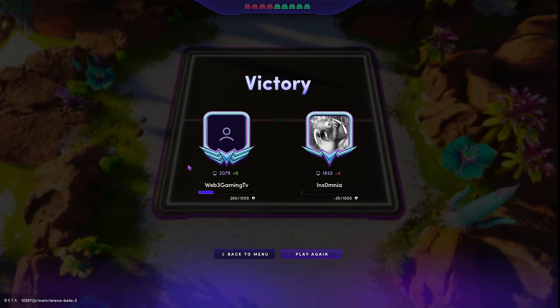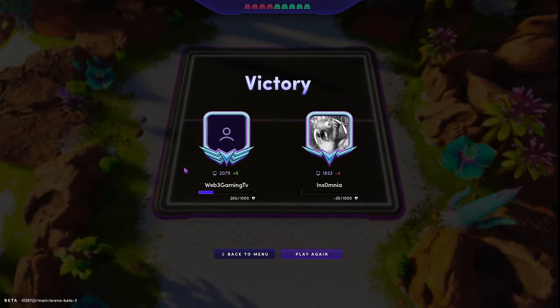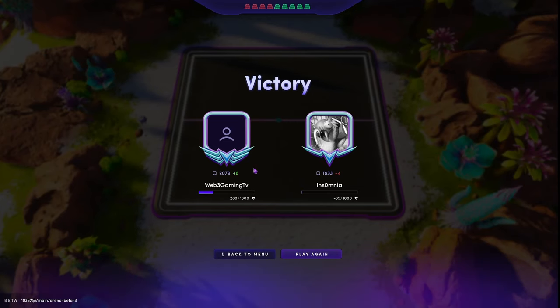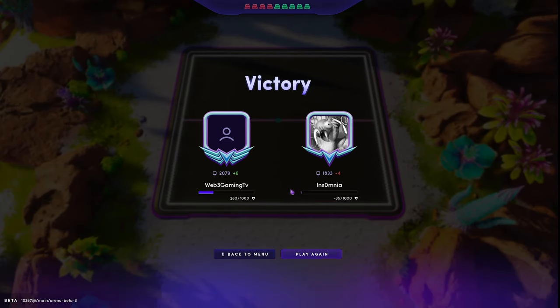The Umbra right now is probably far more unbalanced than the Scoriox was last patch. But this is early days — last patch we saw the meta change pretty much daily, so there's probably something out there that counters this Umbra team. Maybe some kind of healing suppression, maybe an Invoker with heal suppression. I'll link the deck below to the way I build this team. If you enjoyed that, make sure to like and subscribe.